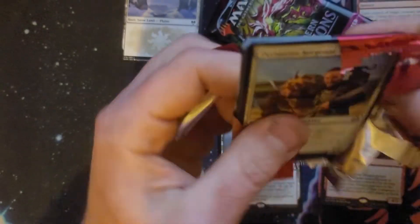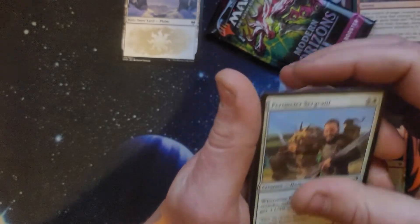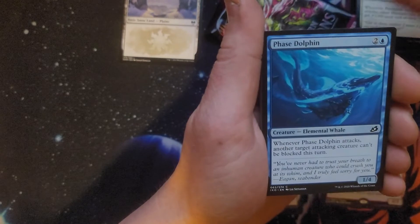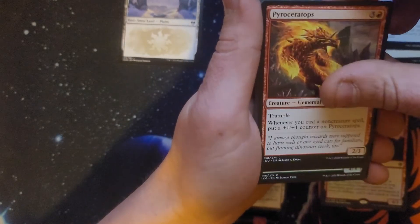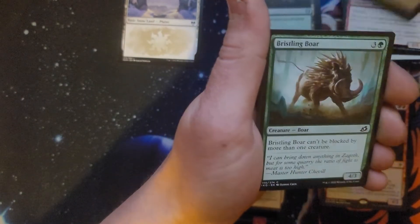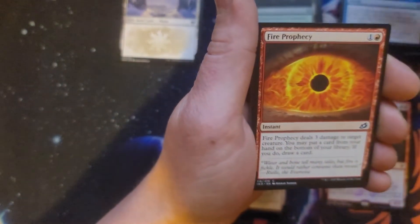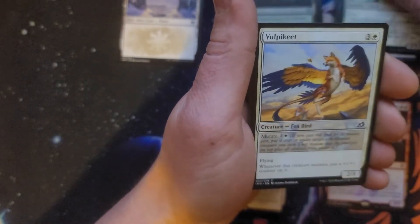Core is next. No real big hits in this one — our big hits are in the rare slots. Looking for triomes; nothing good in the common slot. Perimeter Sergeant, get that pack out of the way. Phase Dolphin, Pyroceratops, Blade Banished, Bristling Bore, Lurking Dead Eye, Anticipate.